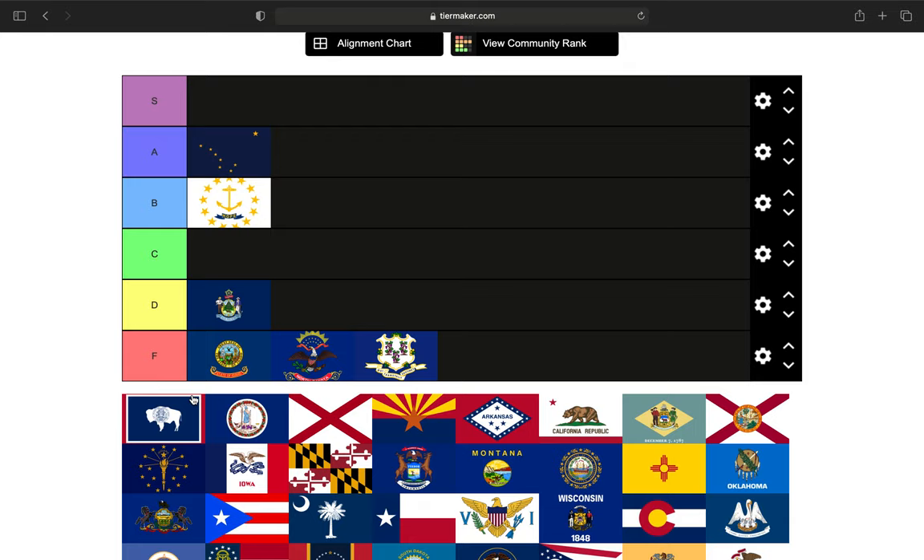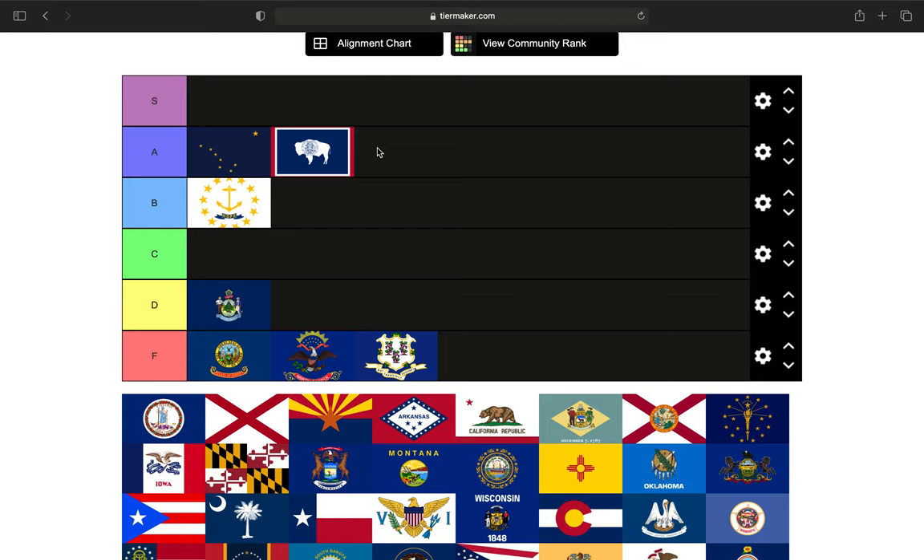The next state is Wyoming, and this is almost an S tier flag. If it did not have the state seal in the middle of it, it would be an S tier, but I have to knock it down for that state seal. So we're going to put it as an A tier — it's almost an S, but not quite.